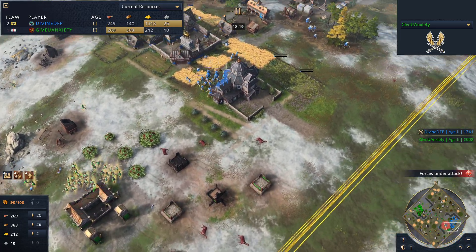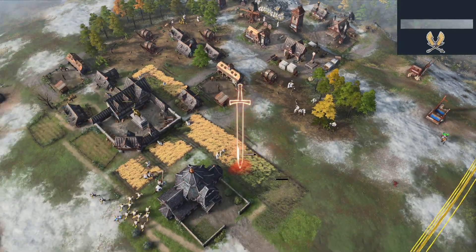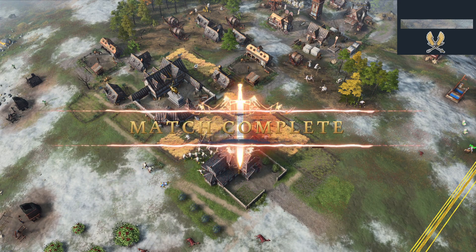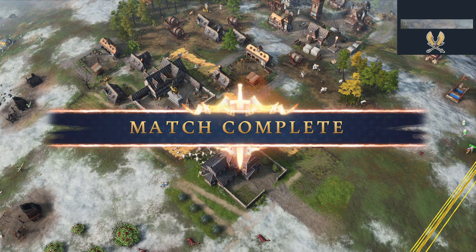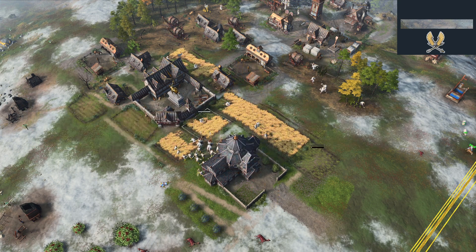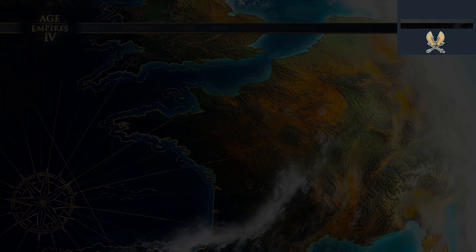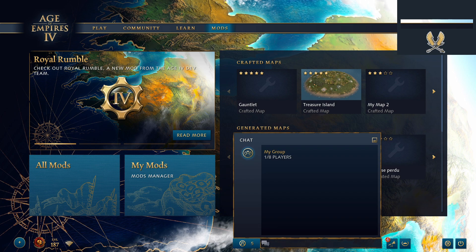Divine just taking some sub-optimal trades on the market — and there it is, there's a GG! GiveYouAnxiety gave Divine anxiety in this matchup against the Holy Roman Empire. The English actually triumph over the Holy Roman Empire on Hill and Dale — not something you see every day. But GiveYouAnxiety makes it work, and this is a great video to showcase how it can be done. Maybe we can try and implement some of these things we've learned today and give the Holy Roman Empire some anxiety on the ladder. Hope you guys enjoyed this video — if you did, give it a thumbs up. Take care and see you next time!